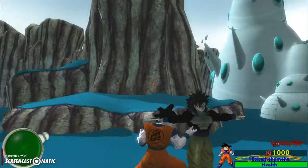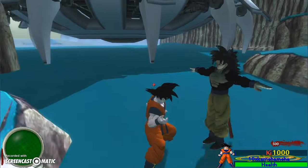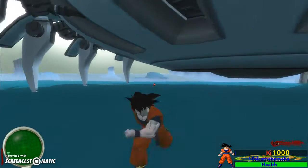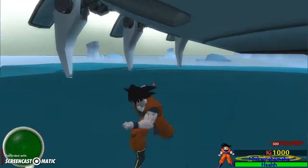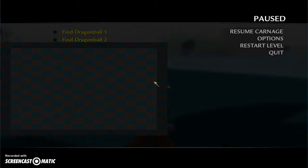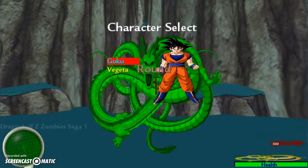This is the Super Saiyan 4 Goku player model. I'm just having a problem with his mesh, so I got to fix that. Krillin will be added shortly, and I'm still not sure who else I'm gonna make the main characters — which will be the characters that you actually see on the character select screen.